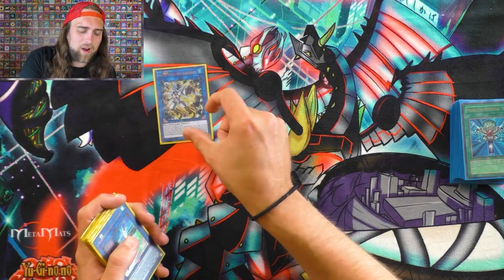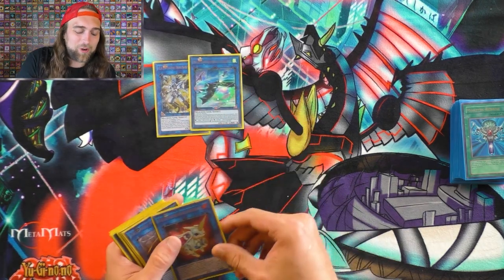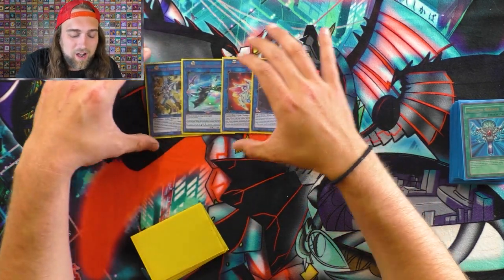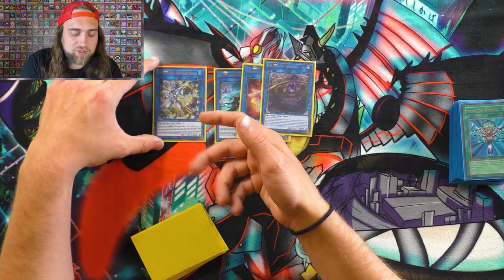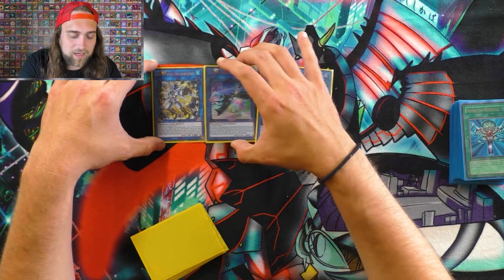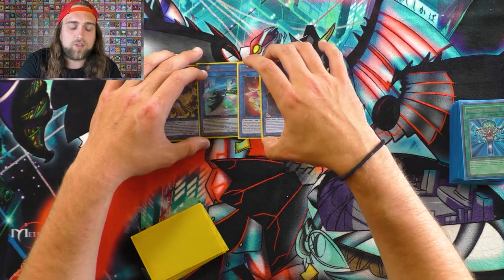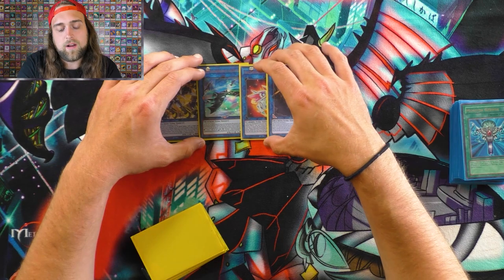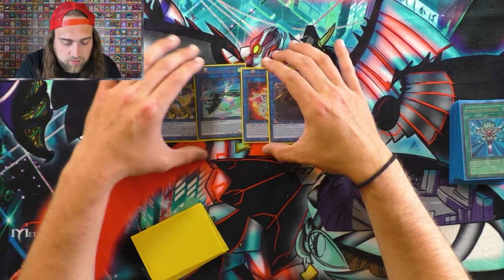For the extra deck, we have one Needle Fiber, one Auroradon, one Almiraj, and one Kleeffort Genius — those are the only four Link Monsters I play. Needle Fiber special summons your tuner from hand or deck — Deskbot 01 99 times out of 100. Sometimes you'll get the Satellite Synchron and still be able to make the full combo and draw a bunch off of Hyper Librarian. But that's if you draw the Deskbot, and that's a whole other hand to explain.